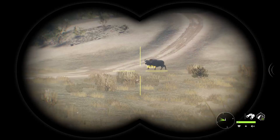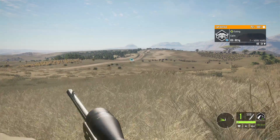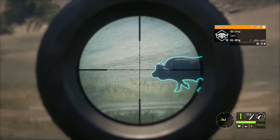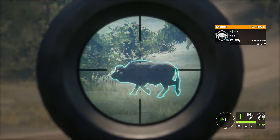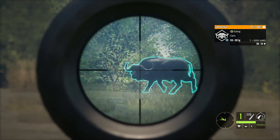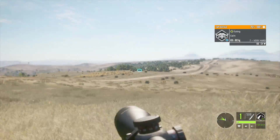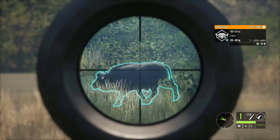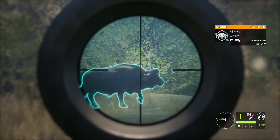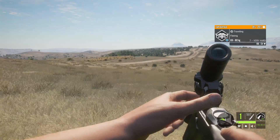I'm doing my server hopping strategy just to see if we can maybe get a rare buffalo — something I really want. We've got a whole herd here. It says they're eating, but they're very clearly traveling. We'll go 338 if this guy will slow down. I've not shot a buffalo with it ever, so I'm kind of interested to see what's going to happen. And it drops him right away.